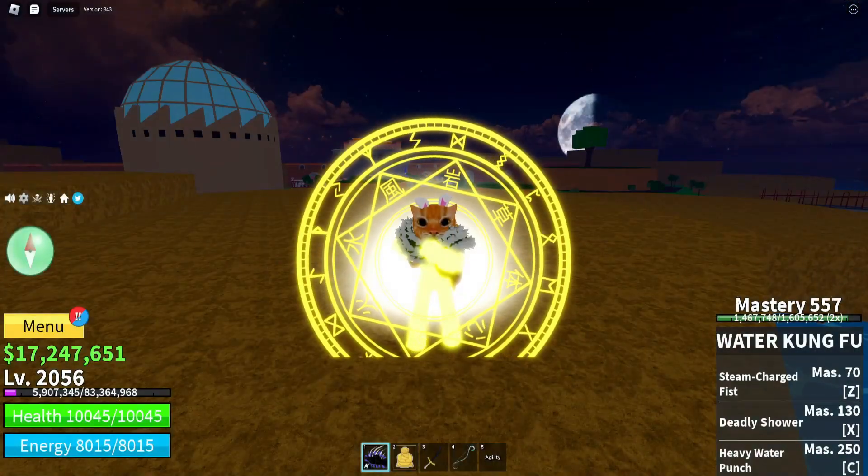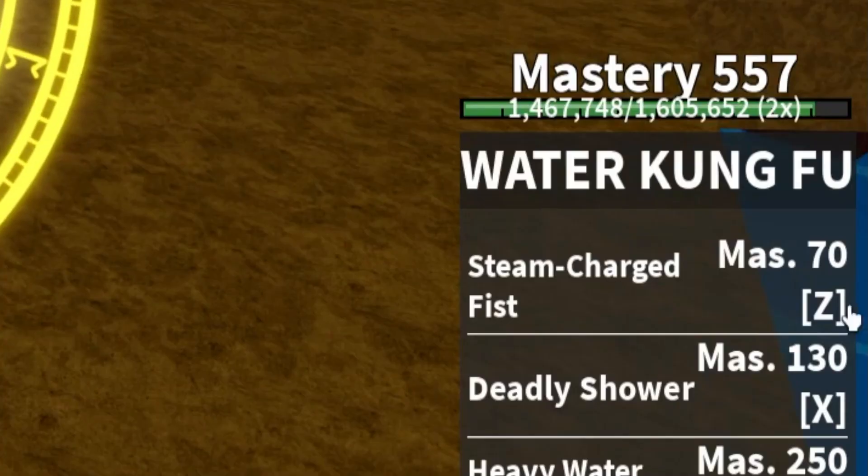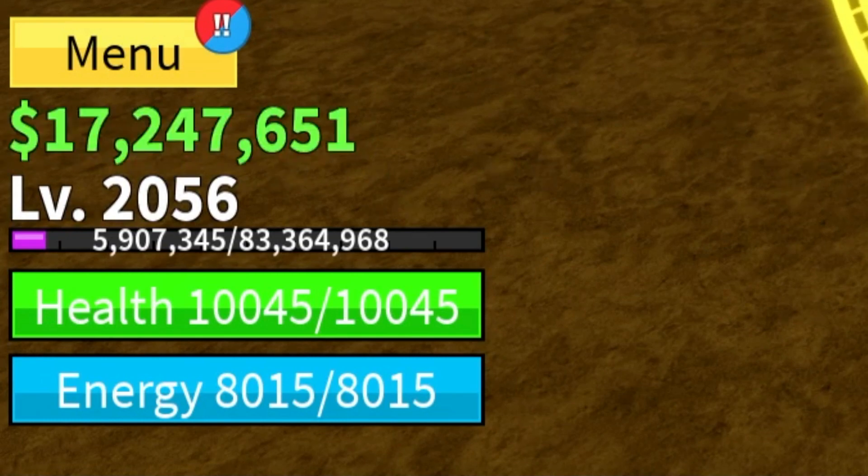So you're going to need a few things in order to upgrade your Water Kung Fu into Shark Man Karate. You're going to need to level it up to at least Mastery 400. You're going to need at least 5,000 frags, which is pretty easy to get. And also you're going to need 2.5 million belly.